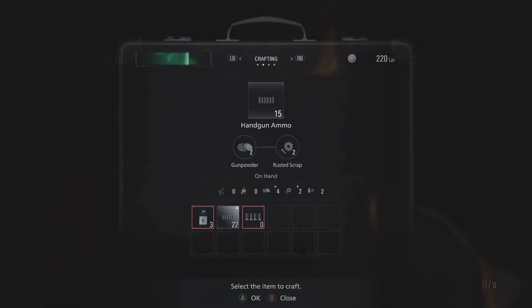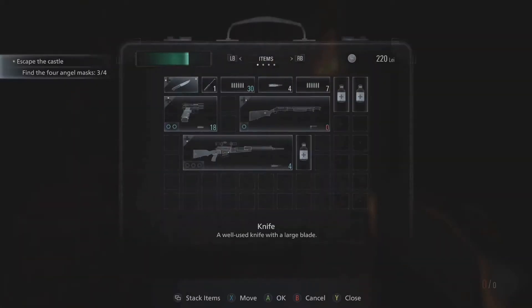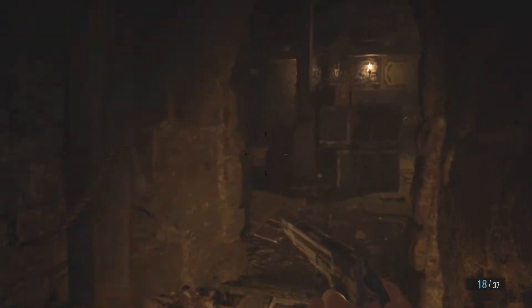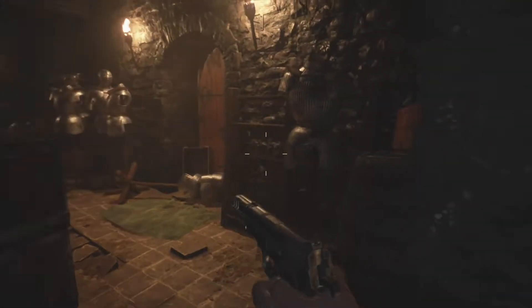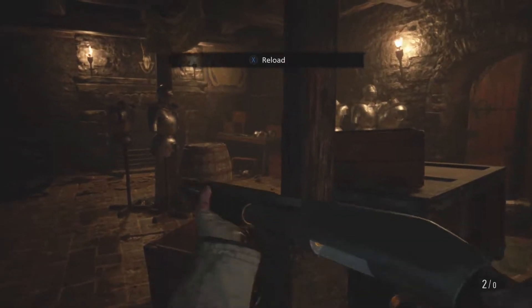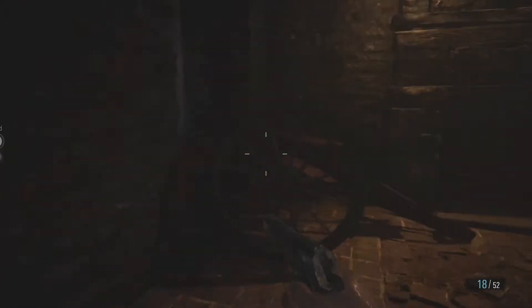We need gunpowder to make shotgun shells. We'll just make more pistol ammo then. Oh, they gave us shotgun shells - never a good thing. More ammo, even worse. We're not doing that.